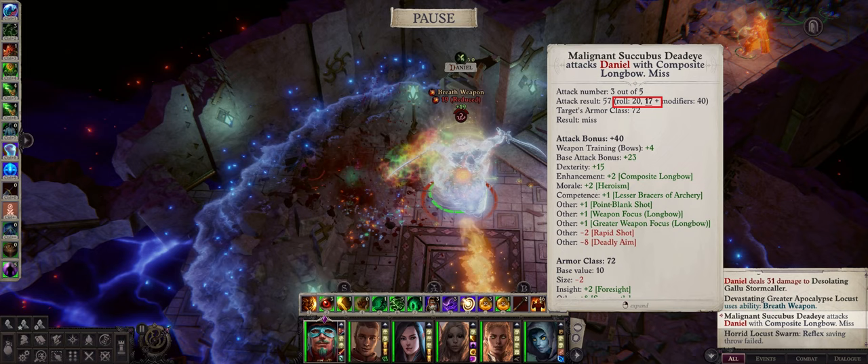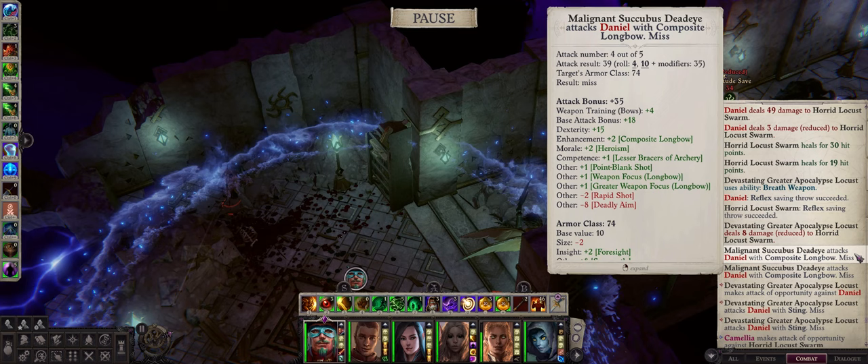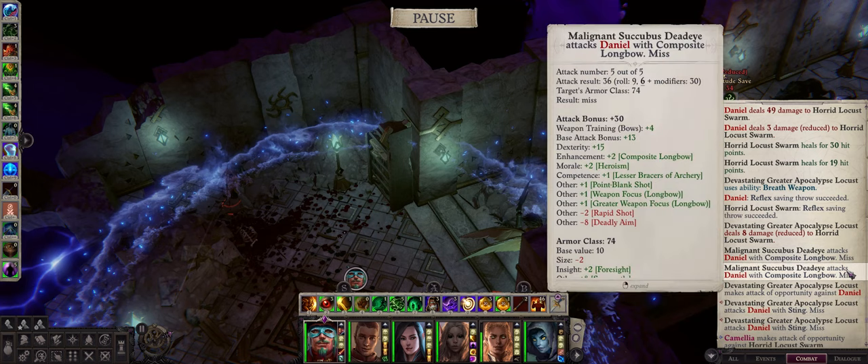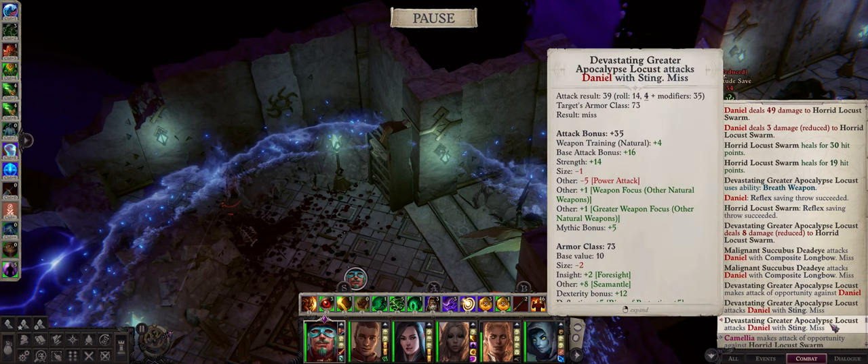For example, when the enemy manages to get a critical hit, protective luck helps you roll again and the critical hit can fumble into just a normal hit if they fail their threat roll. Besides that, for cases where the enemy's attack bonus is somewhat close to your armor class, you can shift the rolls further in your favor and easily avoid attacks. Remember that this applies to every single one of your enemy's attacks, so as long as the effect has duration left, every attack will have to roll twice.